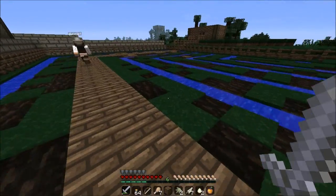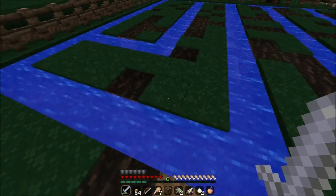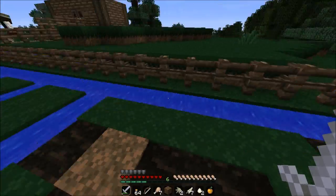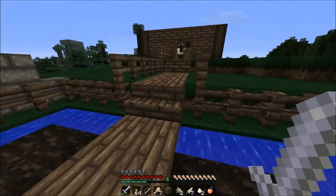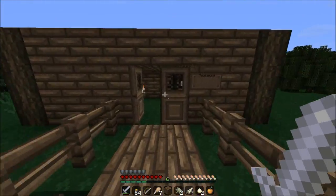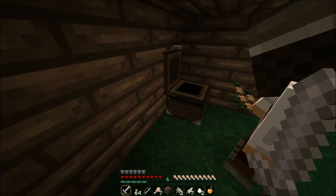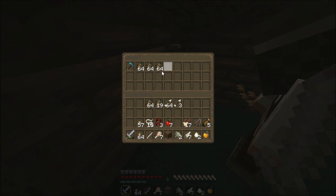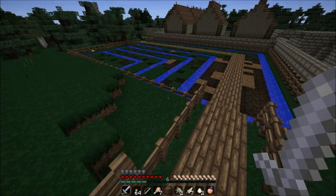Oh cool, rice fields or something! Very well irrigated — well, this has all been trampled upon. What does this say — 'pool shed'? There's a diamond hoe and a bunch of seeds in here. We don't need the seeds and we don't need the hoe either — it just takes up inventory.